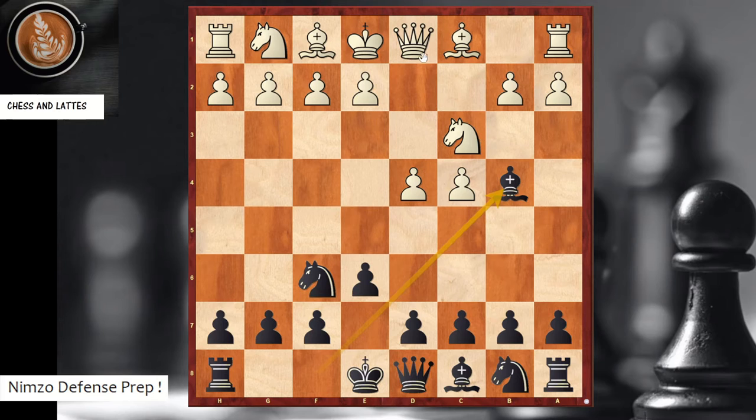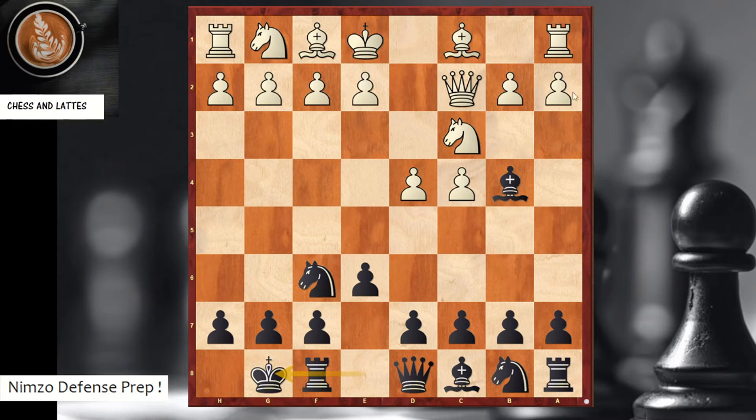Of course when you play the Nimzo, white can play queen c2. The idea is that after a3 you take, and by recapturing that way white doesn't get doubled pawns — that's a completely different game. I'll show how to play for a win with black.